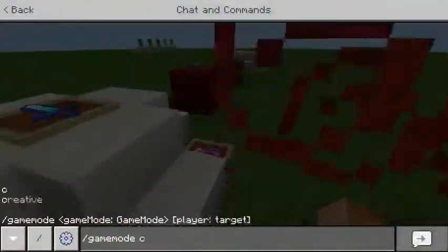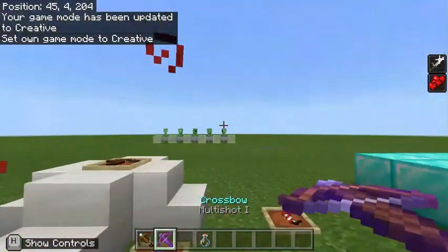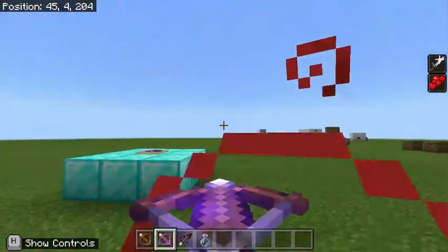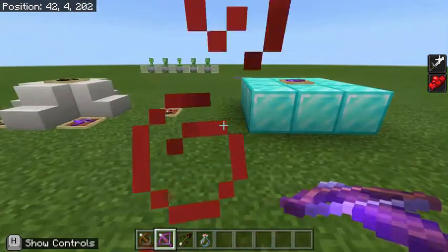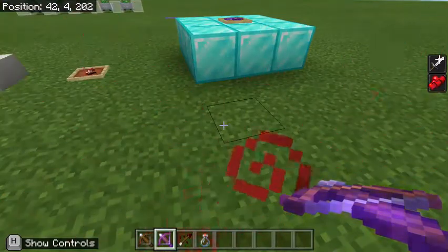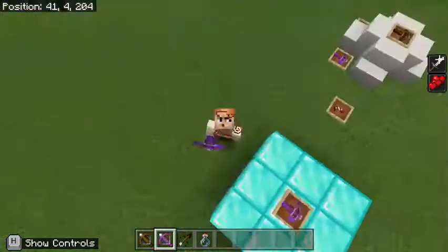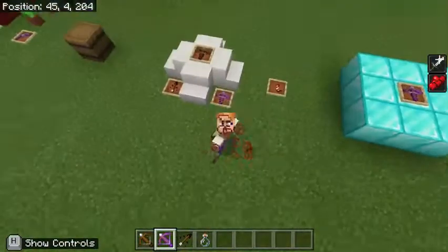Changing to creative mode, we can now explore crossbow enchantments. While crossbows cannot be enchanted with Power, they can be enchanted with Multishot. This is where things get very, very interesting, because with Multishot I can fire a single shot and deal triple the amount of Instant Damage arrow hits. With Multishot, we take that 10.5 hearts and multiply it by 3 to get a total of 31.5 hearts of damage, or 63 points of damage, which is absolutely insane.